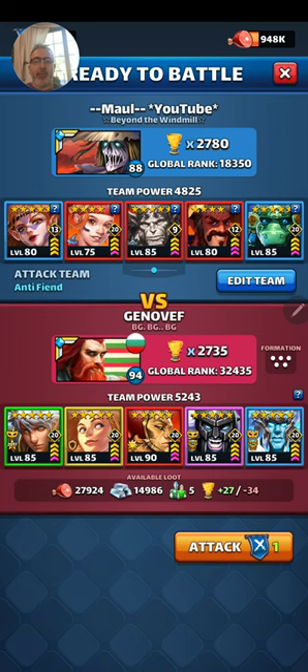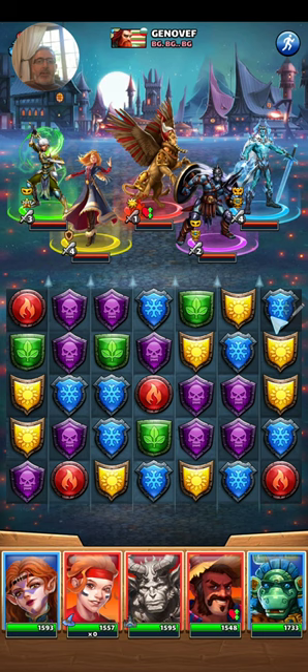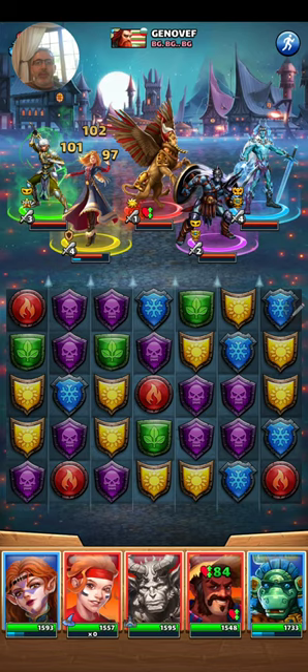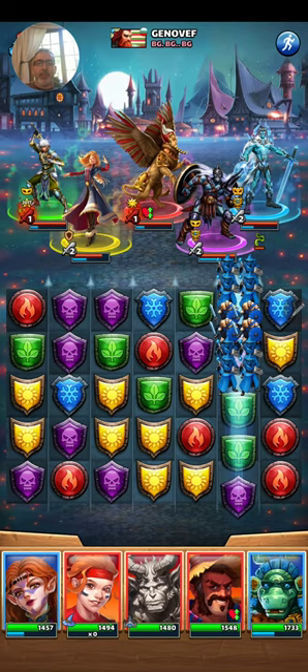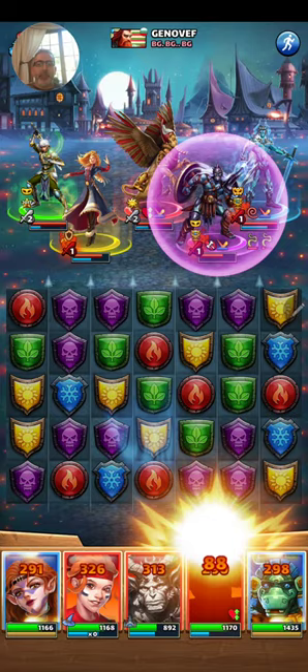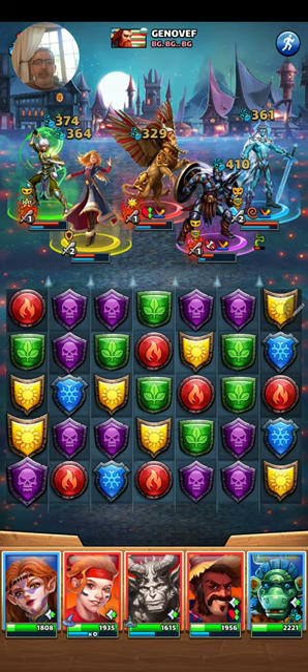Let's go in here and do another. This team looks a little more formidable — we've got some counter-attack, counter-attack, and Khufu hiding in the background. Let's go ahead and take a shot at them. Let's start with this, then line up these blues here. We'll take these while we've got them. We'll use a hit, ball, then heal.